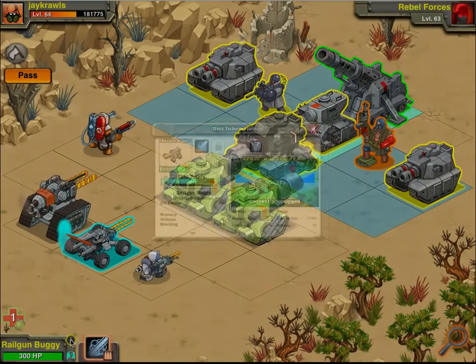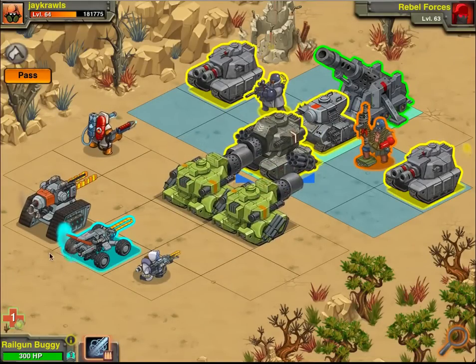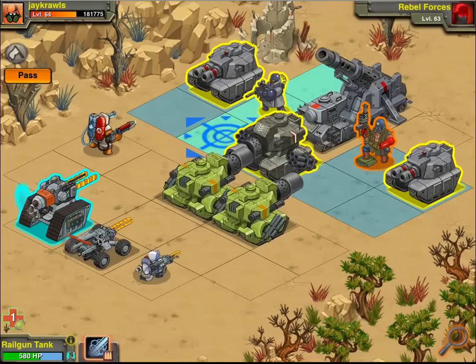The Railgun Buggy only has 300 hit points, 120 to 180 damage, cooldown of 4 as well. Offense 66, just a little bit higher. Armor piercing 80% as well, and it has the same crit base, at least at rank 1. The Railgun Tank can hit all three spaces, and the Railgun Buggy as well will hit all three spaces.